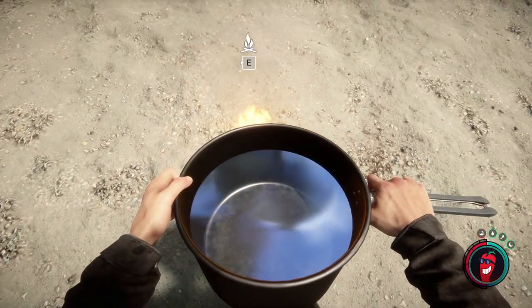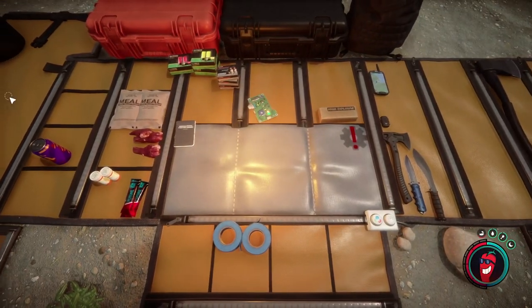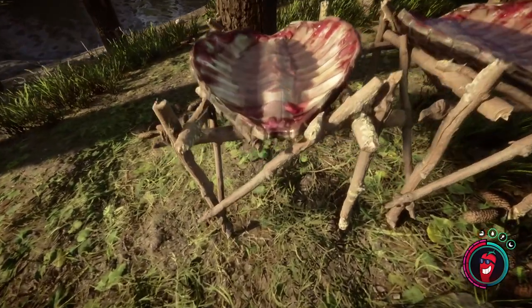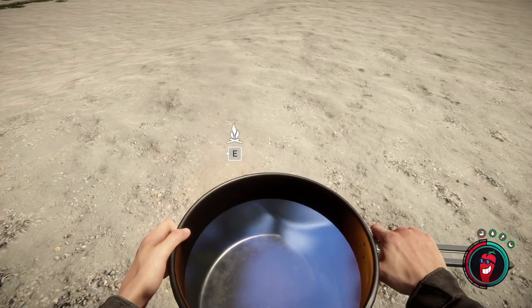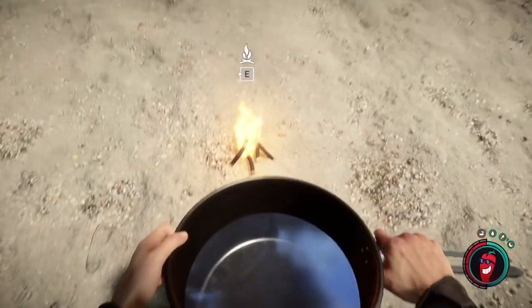Just pick up the cooking pot and take a bunch of clean water with you. And there you have it — two methods to obtain clean water in Sons of the Forest. Whether you opt for the passive approach with water collectors or the active method of boiling water in a cooking pot, make sure to keep your character hydrated while you explore this dangerous island.